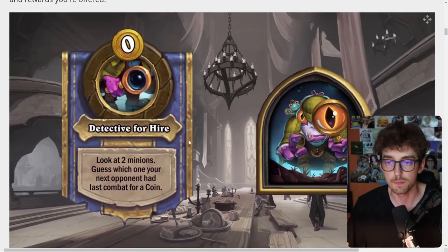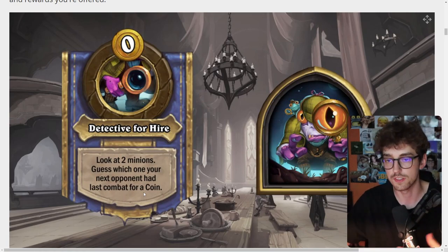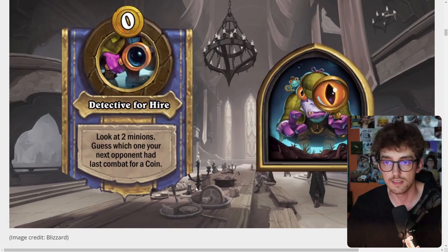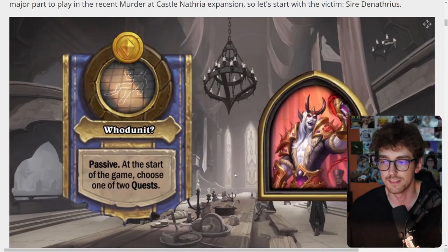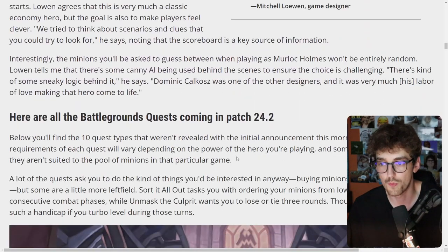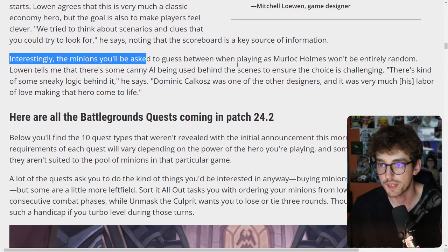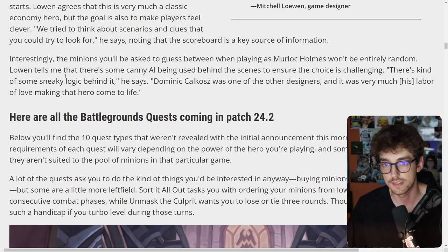It doesn't seem that strong — it seems okay if you can reliably guess correctly every turn, but still not an S-tier hero. It doesn't specify what cards it's going to offer you, or if it's always going to offer the tribe shown. However, the article notes that the minion choices won't be entirely random — there's some AI being used behind the scenes to ensure the choice is challenging. That makes the hero much worse, since it'll actually be hard to get a coin every turn. So the hero is probably not going to be that good.